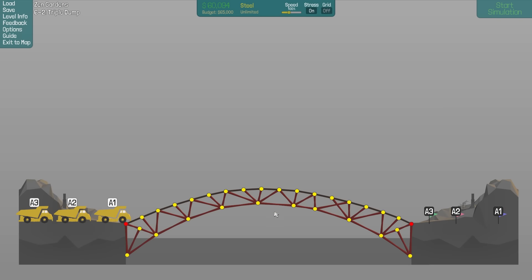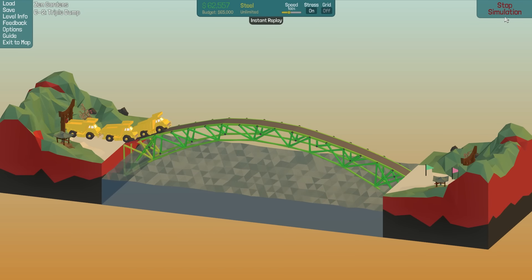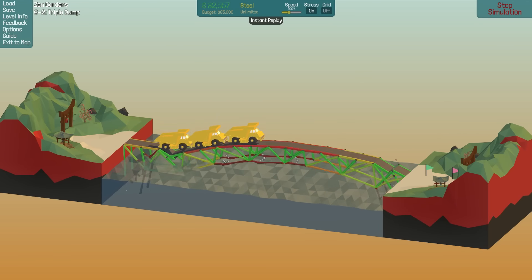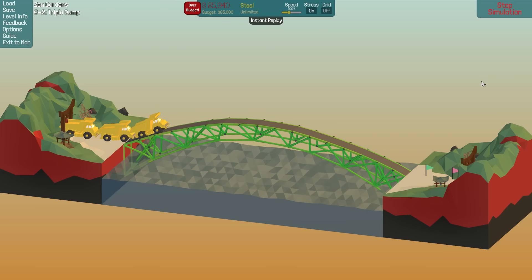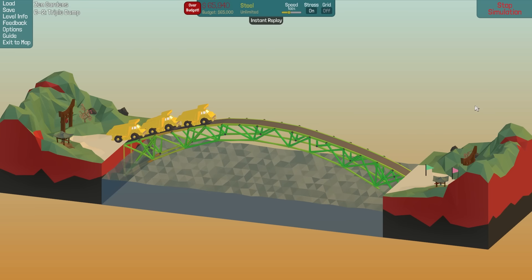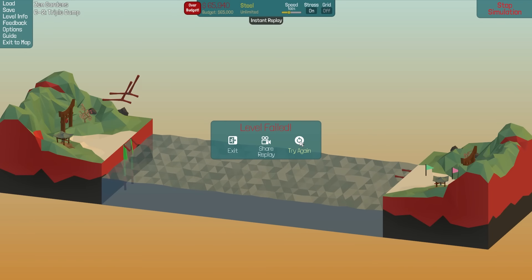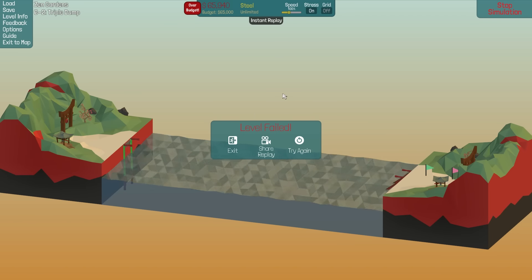Gotta come up with some solution here. I'm just making tiny little changes here and there, adding a little bit more steel. We are under the budget — actually, this is working. It's just breaking a little bit. So I'm going to try a few different things and then we'll come back. Alright, we're over budget now, but if things hold up, I'm not going to worry about that. Of course it wouldn't hold up. This level is going to be just ridiculous. What the hell just happened there? Did you guys see that fly away?